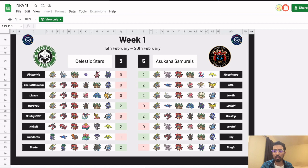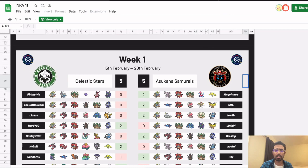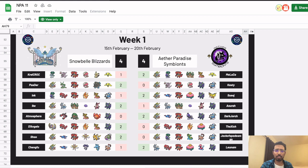Scrolling back up through the matches — the Blizzards and the Symbionts tied. The first match is just another haymaker: Maluka and Krellcrock, two of the best Korean players, maybe the two best Korean players, playing against each other. I definitely want to see this — they're both really creative team builders. Krellcrock is using the Palkia Calyrex Ice team that I think has done well in the IC as well, so this should be a good match.